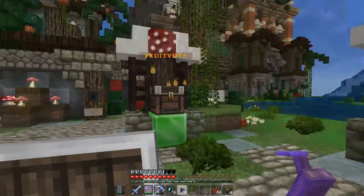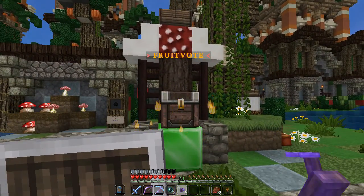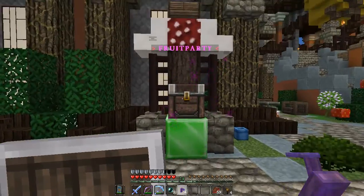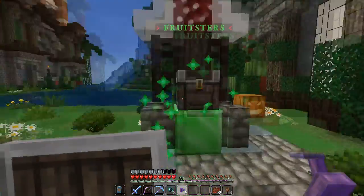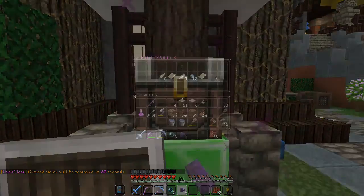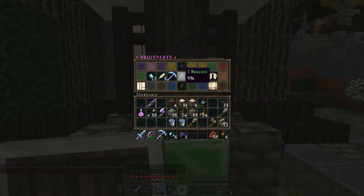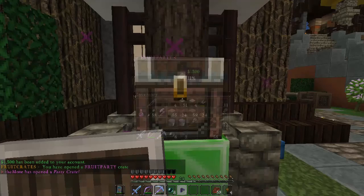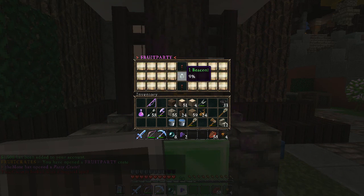If I had just voted I would have a fruit vote key, but I'll vote later today. Here are the fruit party crate keys - this is where I can use the keys I currently have. Occasionally you'll also get a Fruitsters key, which has even better prizes. You can see the prizes scrolling past - everything from money to elytra, dragon heads, beacons, and special abilities like fly and god mode.